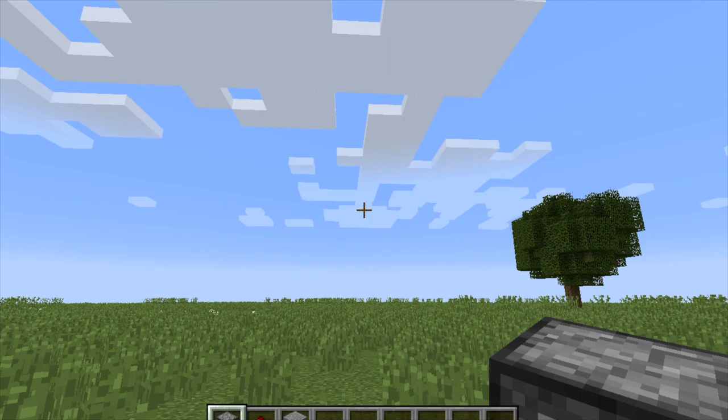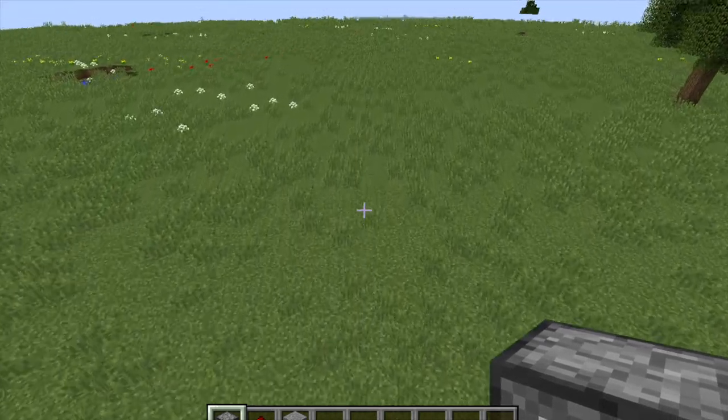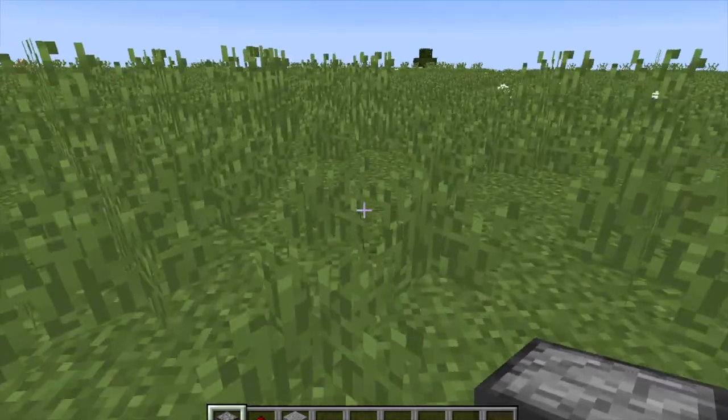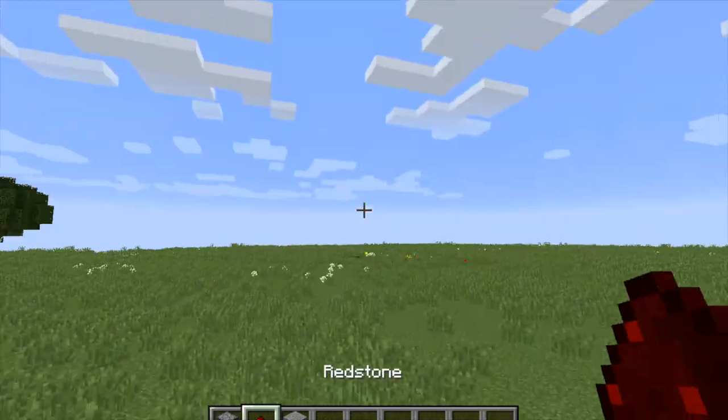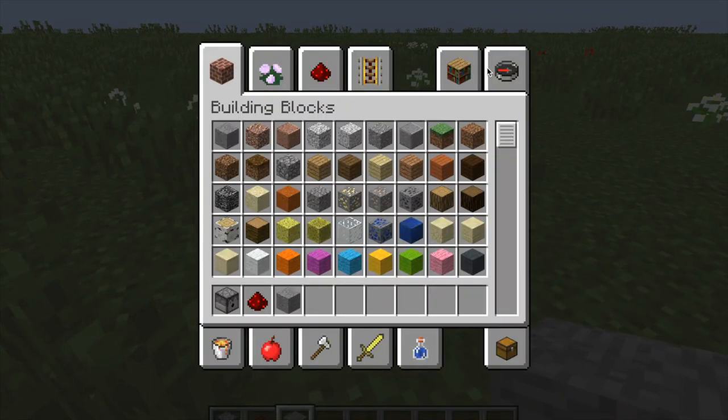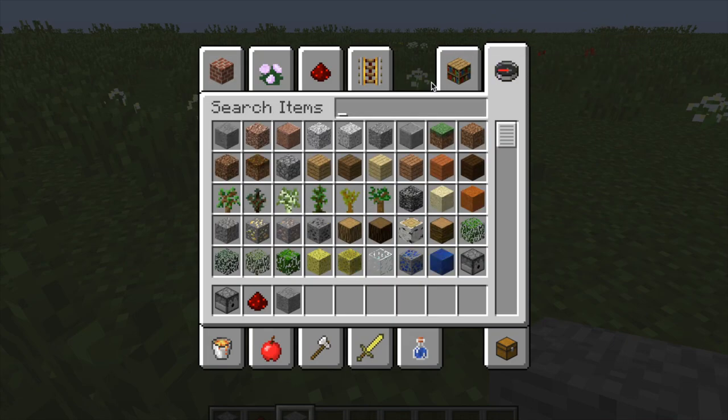Hey guys, it's hashtag hashbound and today I'll be showing you how to make some really OP TNT cannons. First we're gonna start off with a classic TNT cannon. What you need for that is some dispensers, some redstone, a building material, and a button.